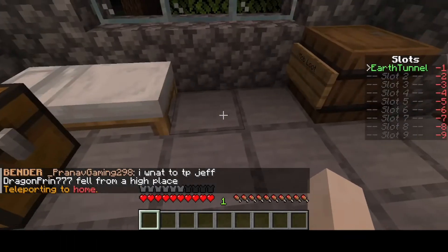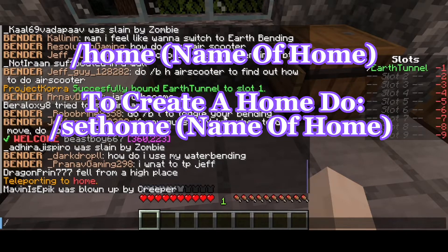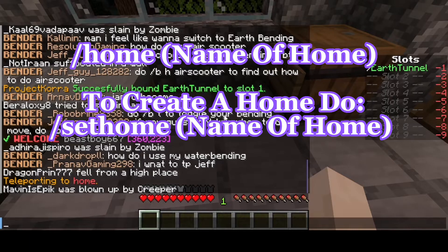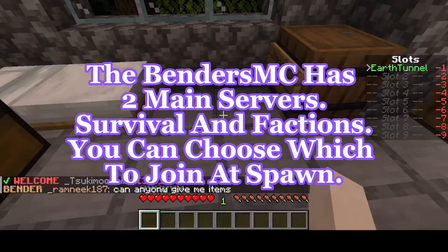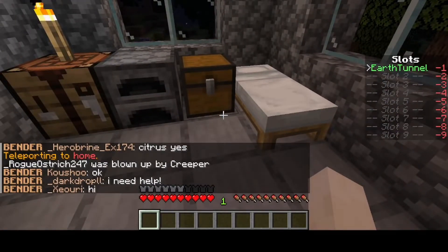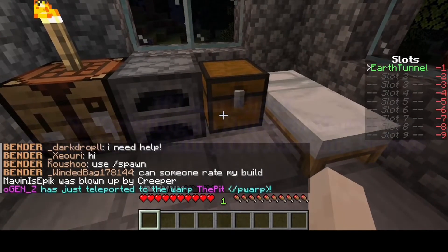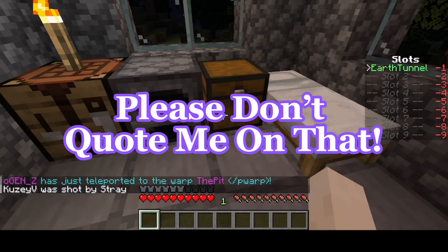This server also has slash home. BendersMC has two main servers — the survival and the faction servers — and you can choose which one to join at the spawn. The survival server allows you to claim land and has rules like no griefing, while the faction server is a bit more anarchy.